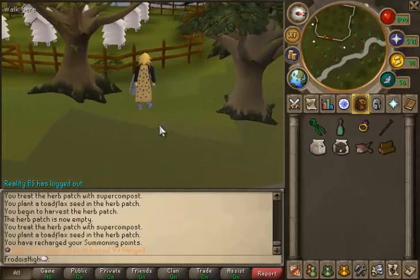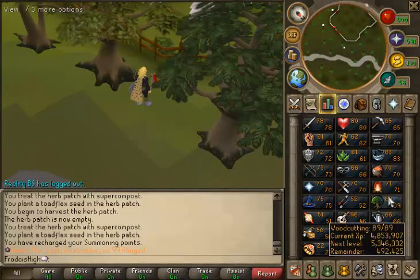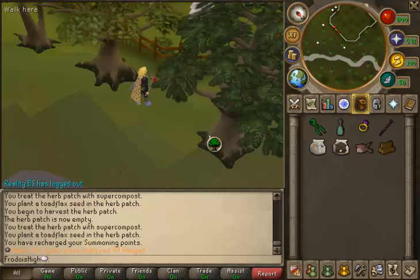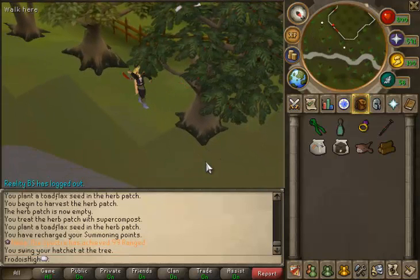My main source of money making is yew logs. I have 89 Woodcutting and I have exactly 492 yews right now. When I chop yews I usually chop around 224 yew logs per hour, and that makes 110k per hour. I also get 39k experience per hour.